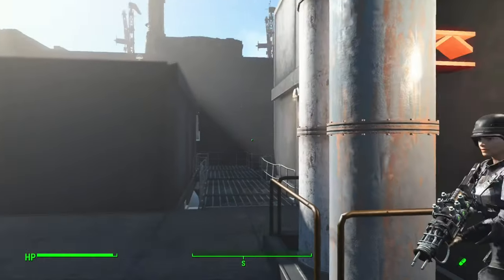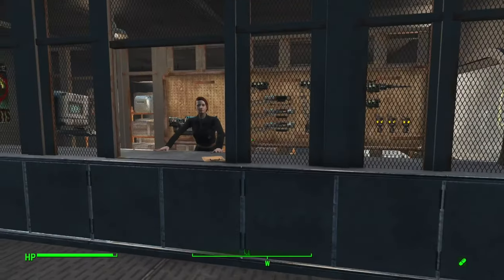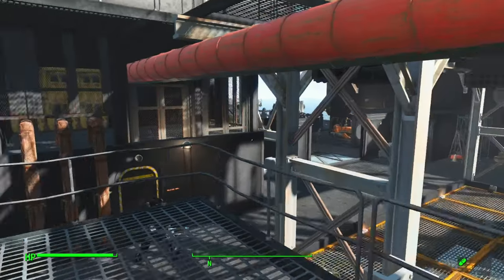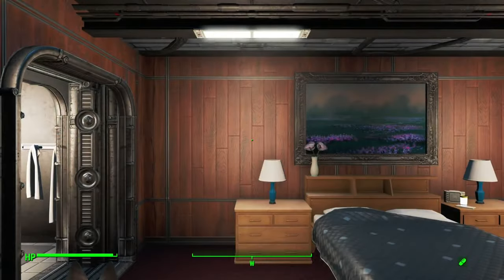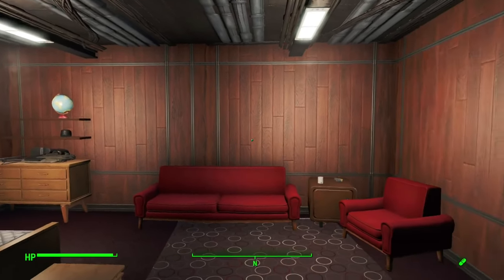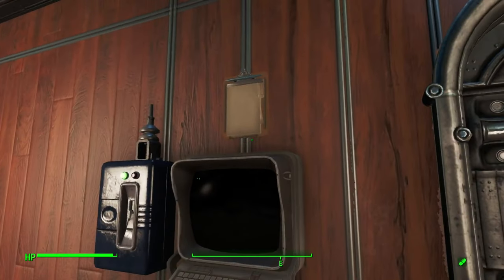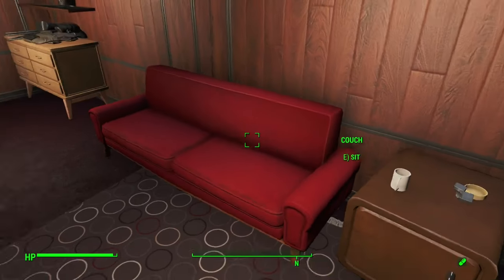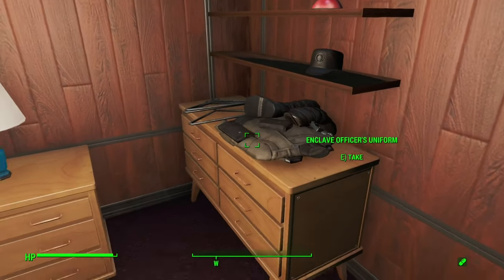If the training center wasn't enough, the oil rig also has a quartermaster with a store that has Enclave-specific equipment in it. Also on the oil rig are better quarters than any other faction provides. Not only is the room stylish, it has a workshop-like function on the wall so I can customize it — build things, move things, destroy things. Nice hardwood paneling; this place is lavish.